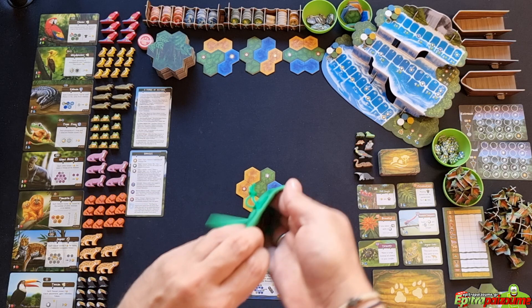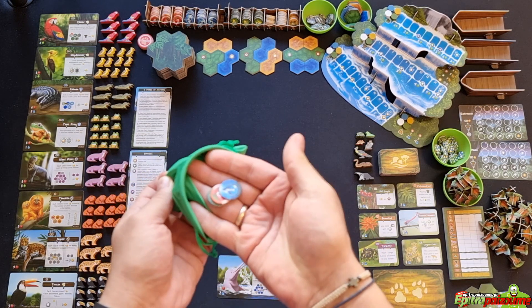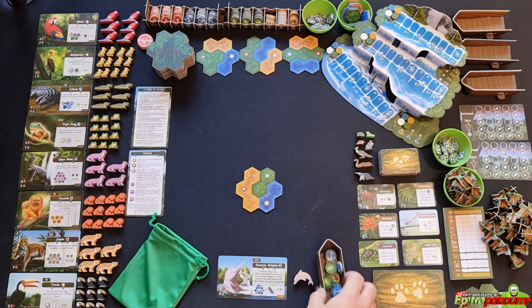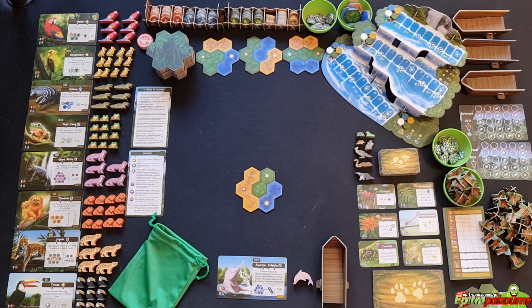Place those starting tokens into your bag. You can always look at the contents of your bag, but when drawing you must do it blindly. Then place the four player markers of your color on the leftmost space of each of the four tracks. You also take the animal meeple corresponding to your chosen unique animal and place it next to its card, ready to be placed in your jungle.